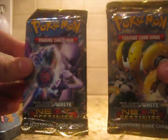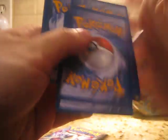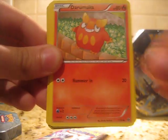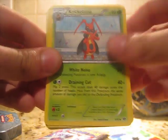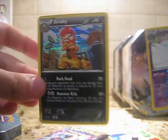Next Destinies — Regigigas pack. Let's see if we can get something out of here. Blitzle, Foongus, Ferroseed, Ralts, Darumaka, Prism Energy — that's cool. Joltik, Frillish. Reverse Beartic — that's a Rare. And a Scraggy Holo. Very nice pulls.